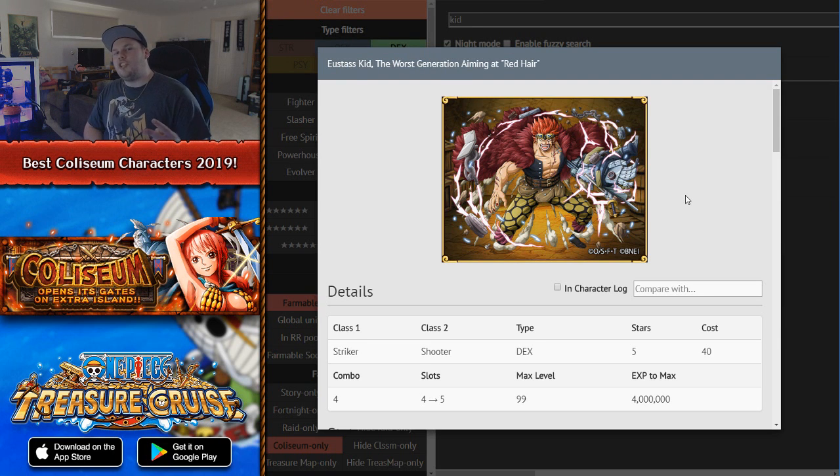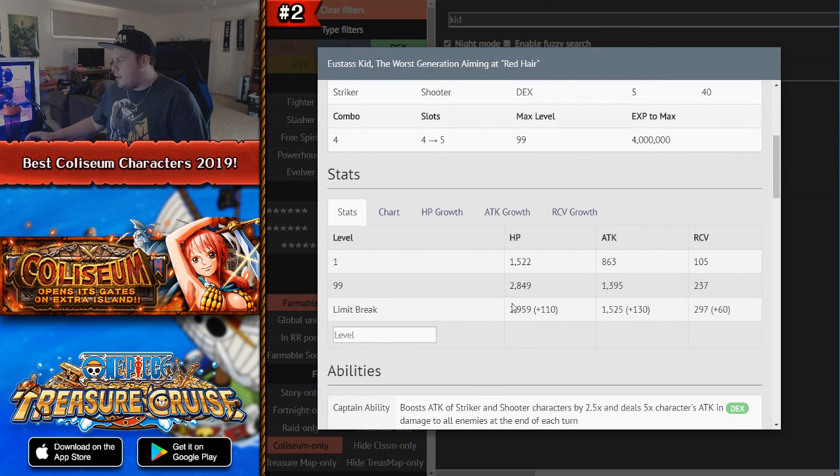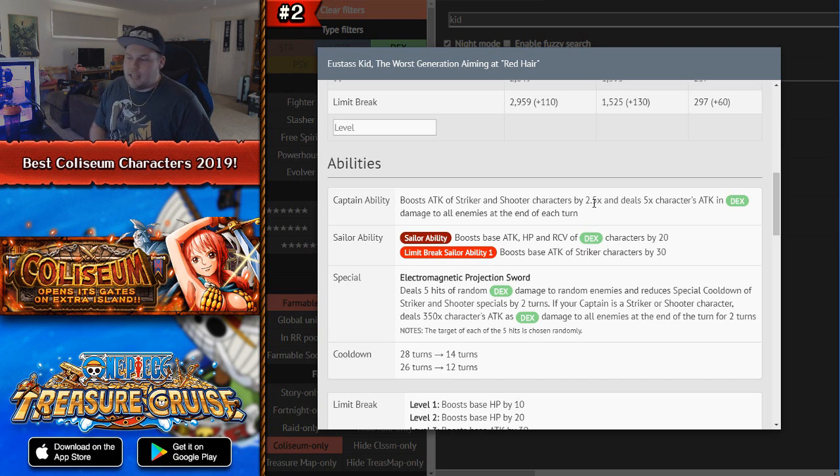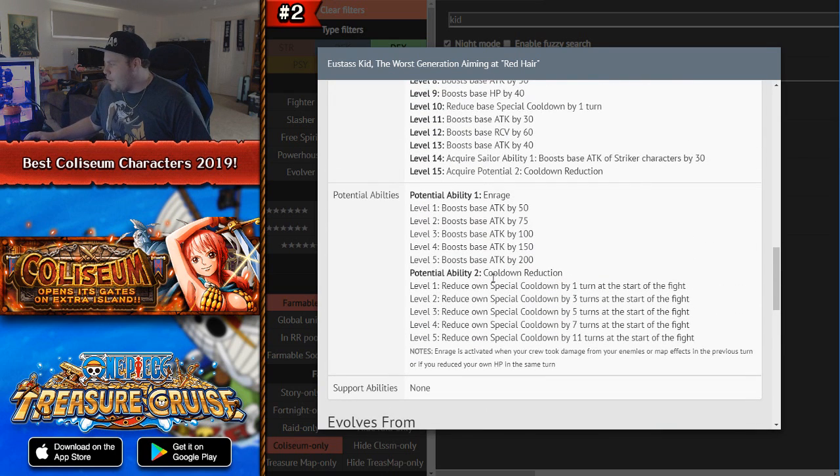Number 2 is Coliseum Kid, who only recently came out on global. He is a DEX Striker Shooter character with decent stats. His captain effect boosts Strikers and Shooters by 2.5x and deals 5x his attack in DEX damage to all enemies at the end of the turn — an okay captain effect but you're usually not using him as captain. His sailor ability gives stat boosts to DEX and Striker characters. His special ability is the main reason he's so good: 5 hits of random DEX damage to random enemies and reduces the special cooldown of Strikers and Shooters by 2 turns.